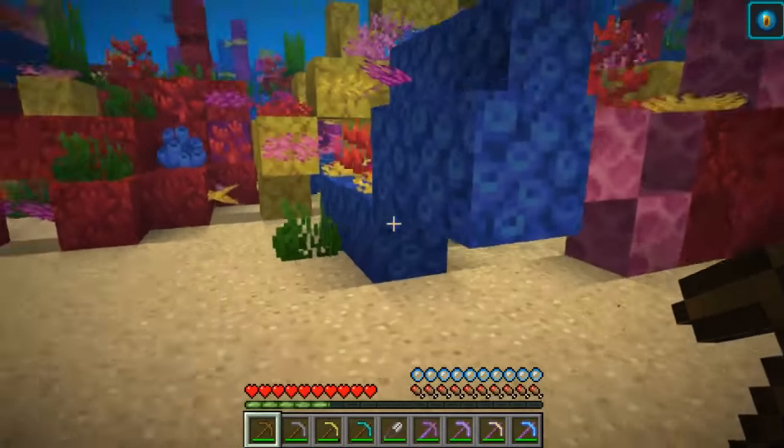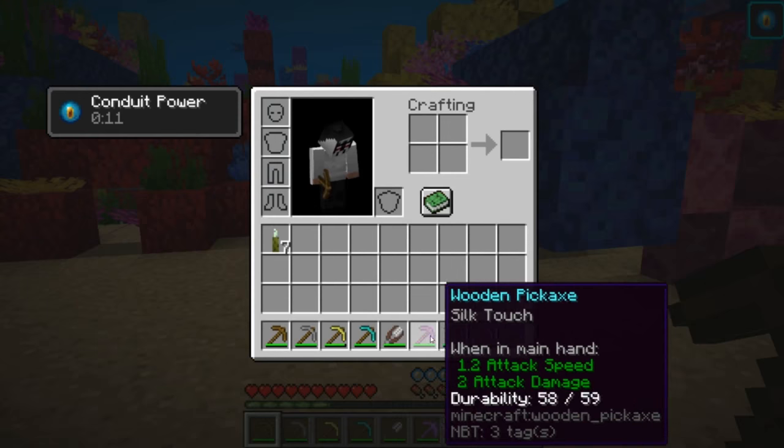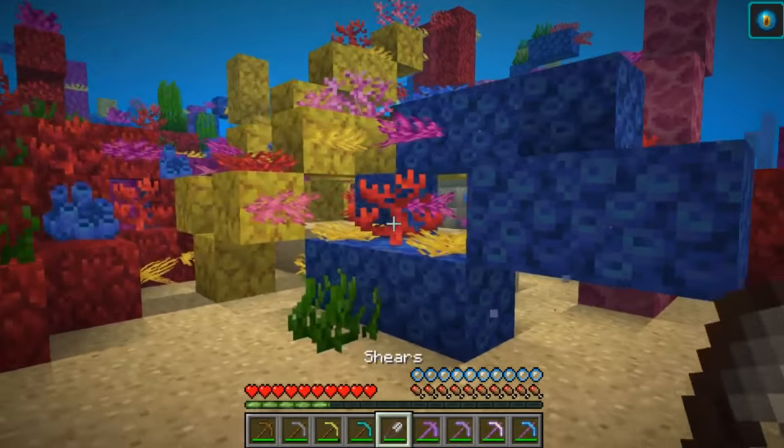Today we're going to look at these different tools here. We have these unenchanted picks, and we also have picks with Silk Touch. We also have some shears, and that's because we're going to try to break these fans with the shears.